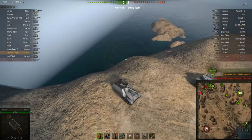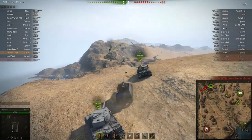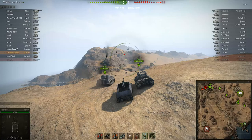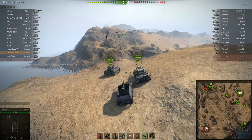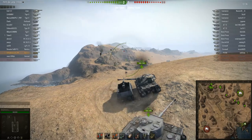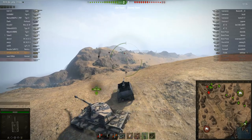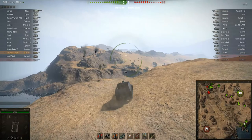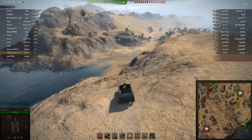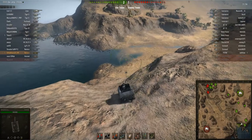Roha picks up a kill on an enemy Churchill VII and nearly falls down a cliff but just avoids it. He's repositioning, but it doesn't look like any other enemies are going to appear here, so the Tiger I starts to relocate. Roha is still waiting, but there's not much action. His allies are involved in a fight at the A2-A3 area, and there are two heavy tanks spotted in the northwest, but the game is quite slow at the moment.